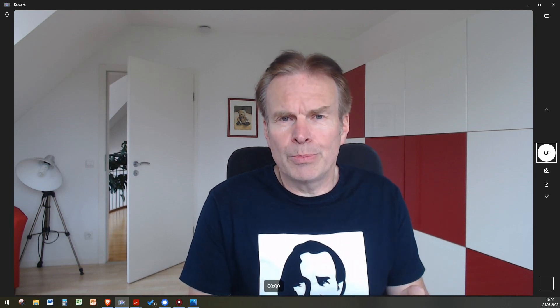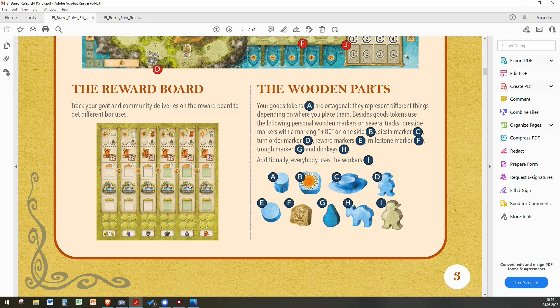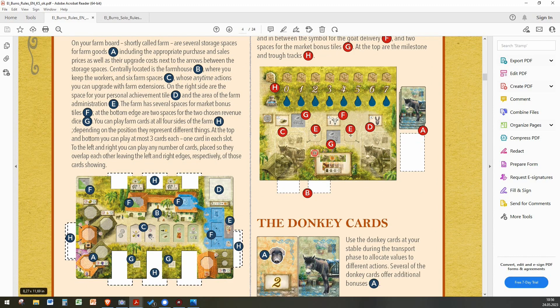Let me briefly show you some of the components. What you see here is the game board of El Burro — the La Granja game. You can see the racetrack to the port of Palma where the boats are waiting, and a reward board. The game includes a ton of wooden pieces and quite a few are screen printed. Each player also has this double-layered farm board where you can place cards to the left, top, right, and below.